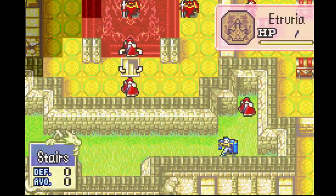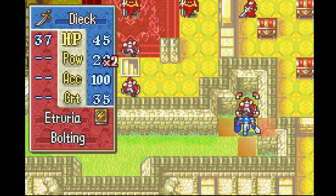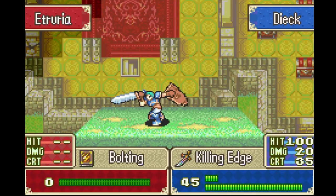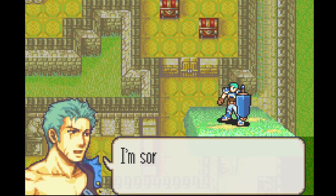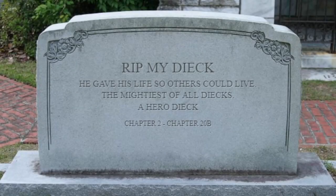In one particular example from my FE6 Iron Man run on the chapter The Silver Wolf, where you have two double-Boltings and the Killer Ballista, I actually warped Deke in so he could kill one of the bolting users, and he died due to the other bolting guy and the Killer Ballista hitting him. I do not regret this in the slightest. Taking away that threat from the siege tomes allowed me to push up and effectively beat the chapter with minimal losses. So in certain ways, Deke — you were the hero we needed.